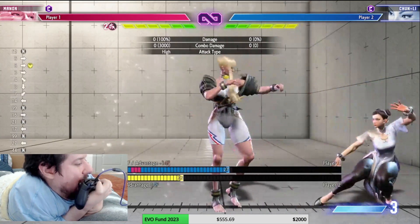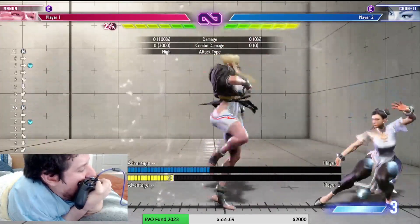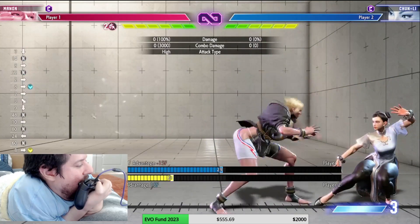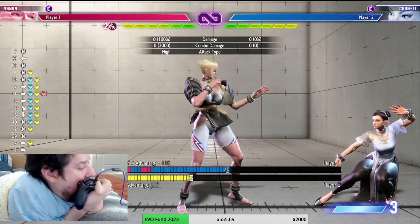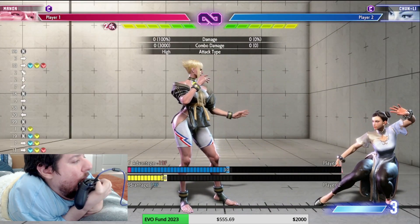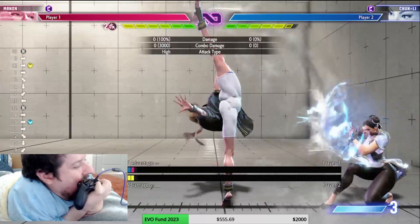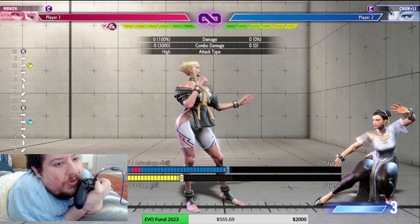She has her anti-air crescent moon kick, and they all have different properties. Medium or light is negative 15, medium negative 14. Heavy is only negative 11 — still very punishable. EX is negative 19. Light comes out pretty fast and probably has a better hitbox range, but you'll see a juggle point to this — I will show off the juggles in a bit.